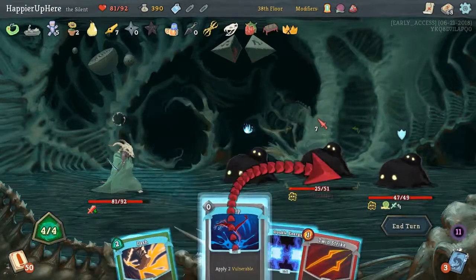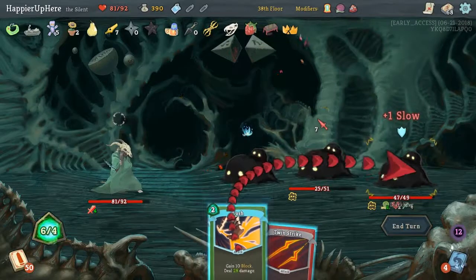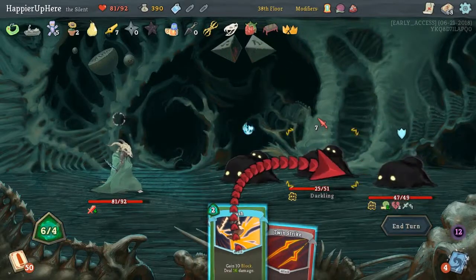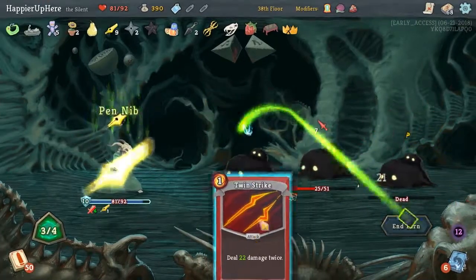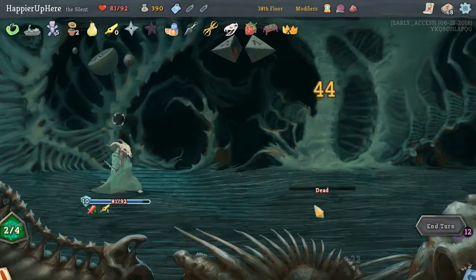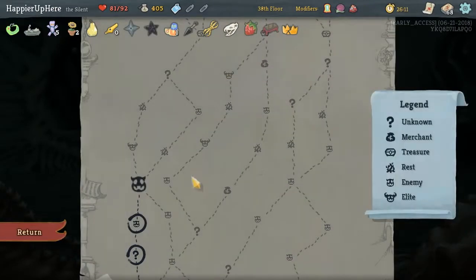We can raise our max HP by a little more. 28 damage plus fully defended, so this kills, and this kills. Perfect. Cleave — no, I think we have good AoE, we don't need more.